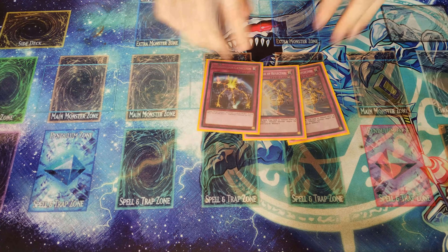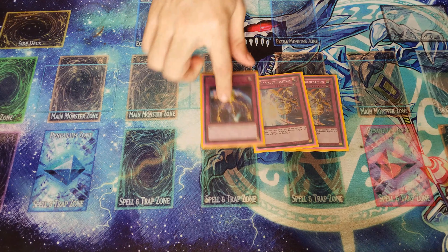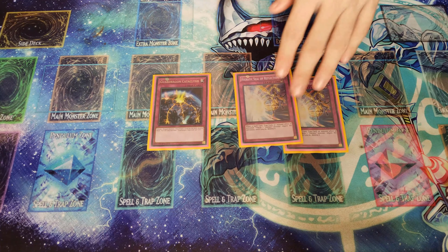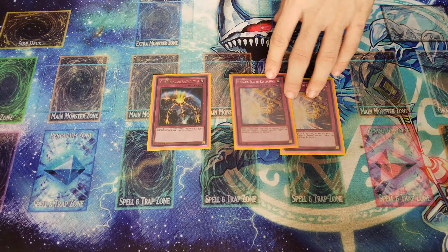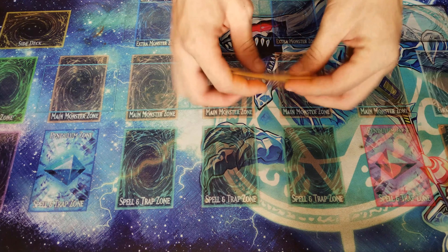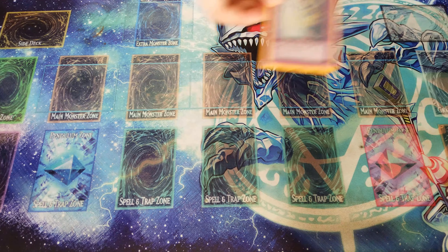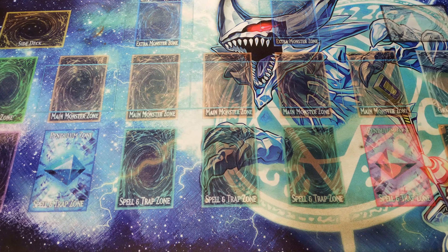For traps, we only run three: Hieratic Seal of Reflection, which is a negation trap — it can negate a spell, trap, or monster effect activation by tributing. And we have Guard Dragon Calamity. It's pretty simple — just three traps but they're solid disruptions for the deck.